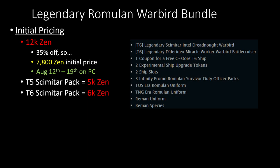As for the bundle itself, it is two legendary starships in one bundle. It is still 12k Zen, like regular one-starship legendary bundles. The difference is that it's not going to be 50% off to start — instead it's just 35% off. If I did the math right, it's around 7,800 Zen. I was personally expecting the bundle to be 15k Zen so that 50% off would be 7,500, but they did 35% off with 12k for the same price and added some extra stuff alongside the two legendary ships.